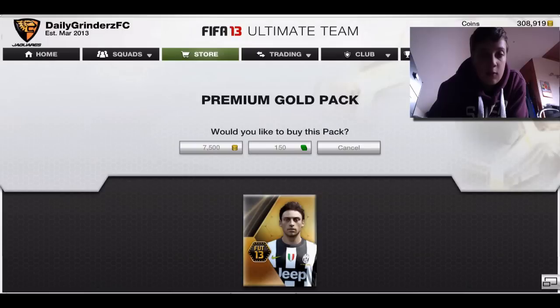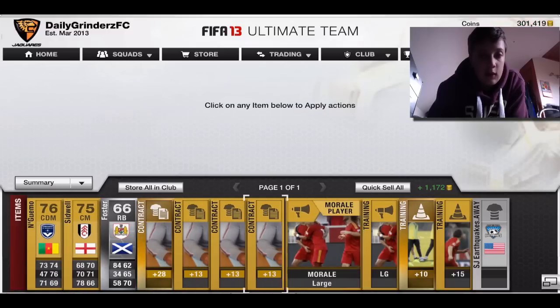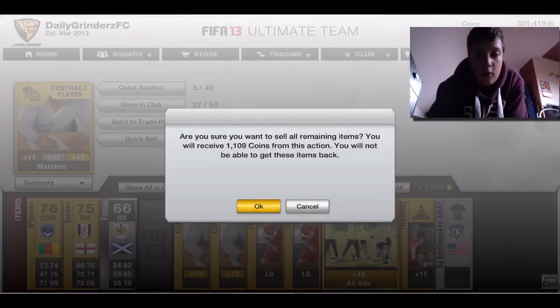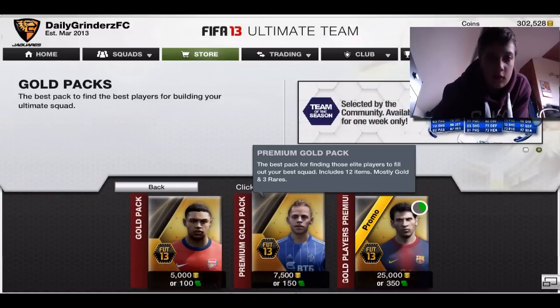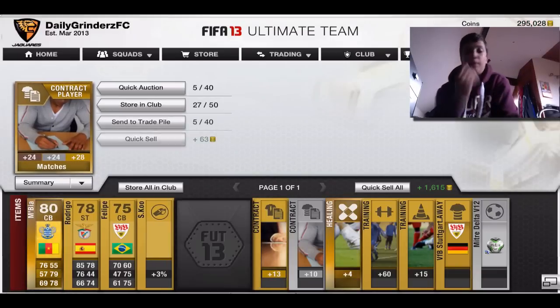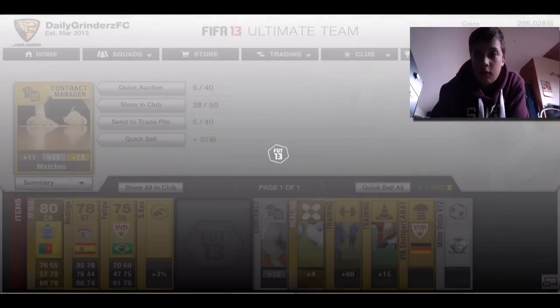I don't know what Team of the Season is on Wednesday, but I'll be doing that and getting one of those players for you. This is absolutely terrible — what the hell is going on? It's meant to be happy hour! I don't understand — I've opened so many packs and I'm just getting absolutely nothing. EA logic here as you can see; I'm trying to do it as quickly as possible.